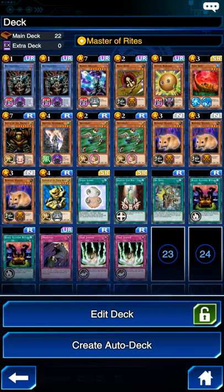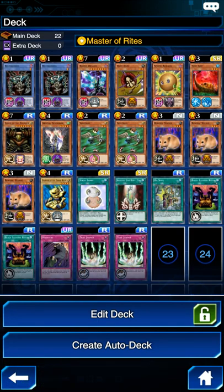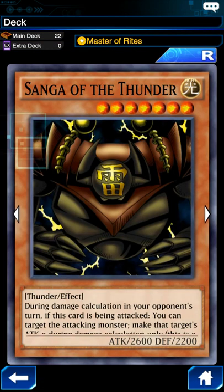First I'll go through the monsters, then the Spell and Trap cards. Barrel Dragon is one of my favorite monsters in the whole game. I love his effect — his ability to have basically a 50-50 chance of removing a card from play. So if your opponent has a card face-down in defense position and you don't want it to flip and affect you, using Barrel Dragon's effect can get that card off the field.